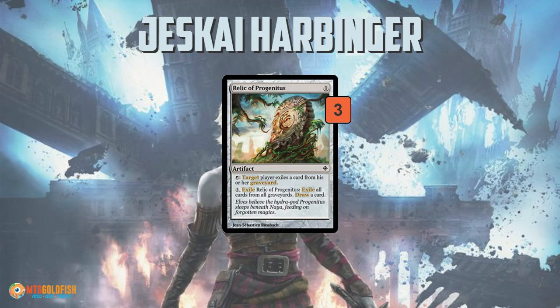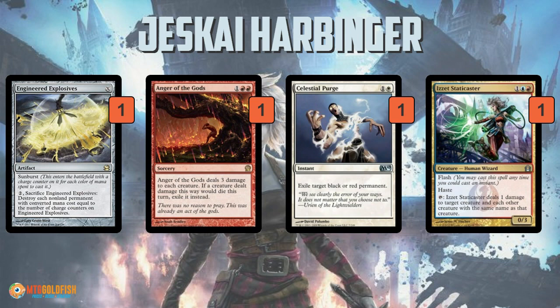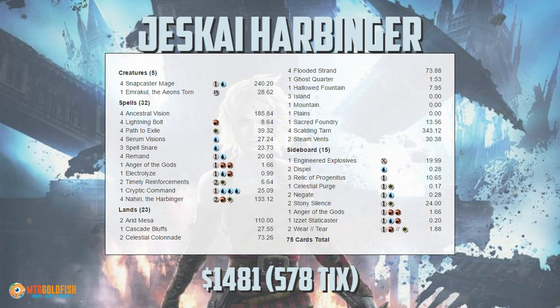As for the sideboard: three Relics to hate on opposing graveyards, Stony Silence and Wear/Tear to take care of artifacts and enchantments, and more removal — Anger of the Gods and Engineered Explosives as sweepers. Engineered Explosives only hits cheap things, but it hits non-creature permanents, which is helpful against something like Lantern Control. Celestial Purge gets rid of a red or black permanent, and Izzet Staticaster can take down a whole horde of tokens as long as they share a name. Then there are two Dispels and two Negates for additional counter magic.